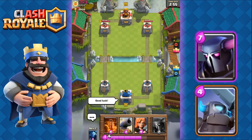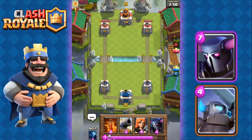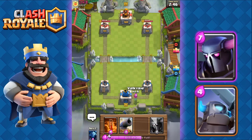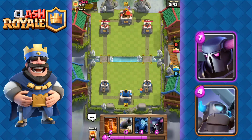We have Poison, Cannon, Valkyrie, and the P.E.K.K.A. We're gonna start off with our Valkyrie at the back. Don't start off with the P.E.K.K.A. — it's just too risky as your opponent can just rush on the other side and you won't be able to defend.